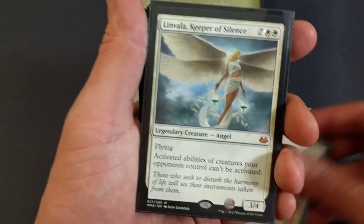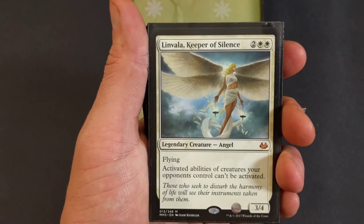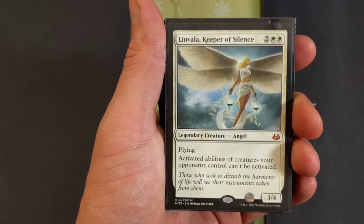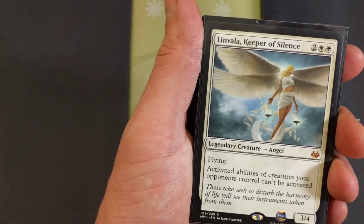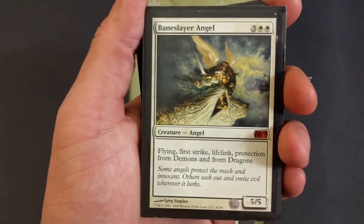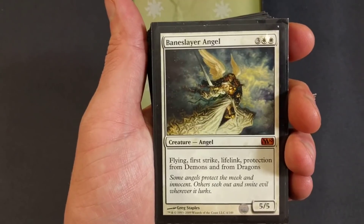Running two of those because of the ability. Linvala, Keeper of Silence — beautiful angel, love that artwork. Four drop, flying. Activated abilities of creatures your opponents control can't be activated. There's maybe four, five, six bits of control in this deck. I'm only running one of those. The control definitely helps a little bit.